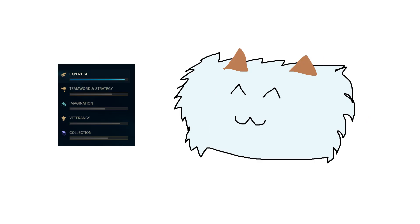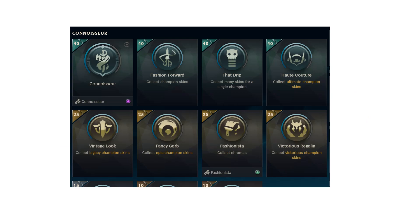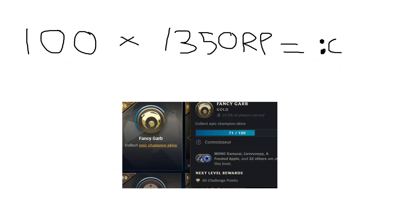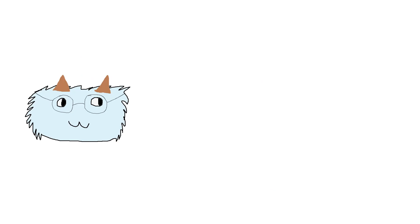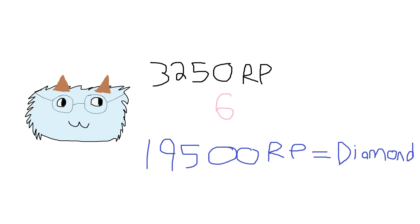One of the tabs for challenges is titled Collection, and a big portion of this section is for different types of skins. If you aren't willing to blow thousands of dollars on the game, you'll notice that the skin requirements to max out all the tiers is extremely pricey. For example, each ultimate skin will run you about $30, and you need 6 of them just to get to diamond tier — and that's one of the cheaper skin challenges to complete.